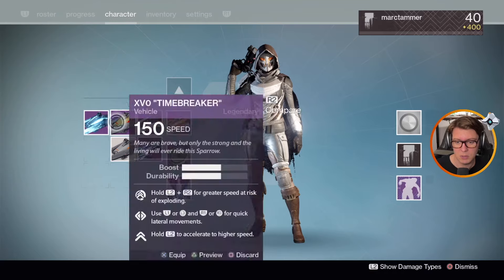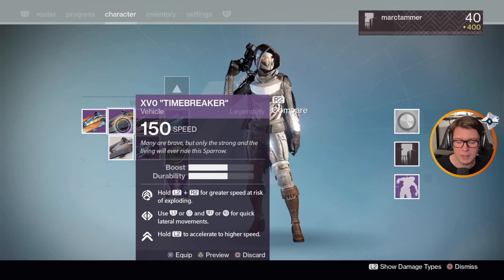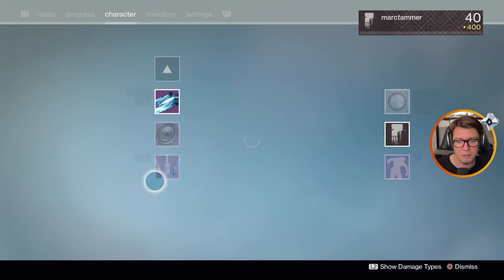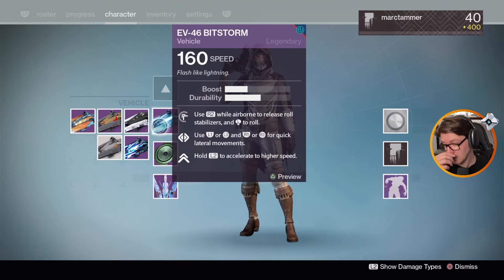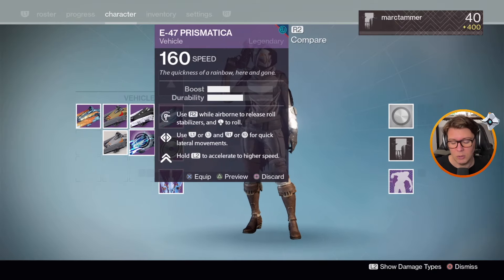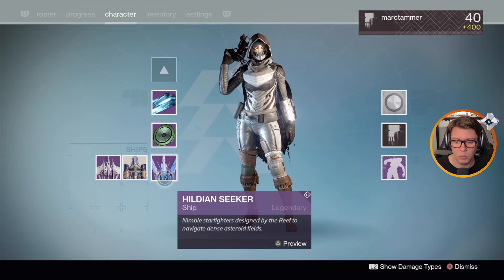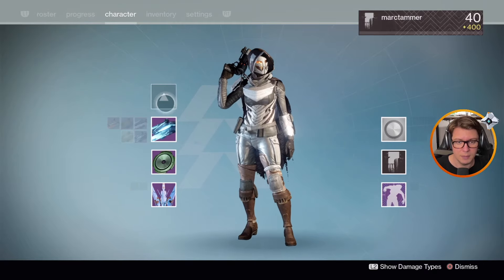This one's kind of fun too — is this a 160 as well? Yeah, I think Timebreaker. This is the one from the Vault of Glass raid. This one's special because it goes even faster than 160 through a boost, but then it blows up, so you gotta be careful. The SRL one I grabbed just because it's SRL stuff. This one's not terrible, but I'm gonna try this one. Still got the One Horn.